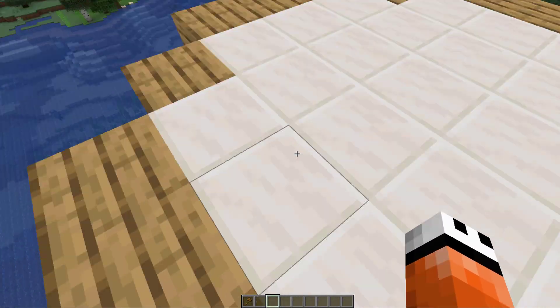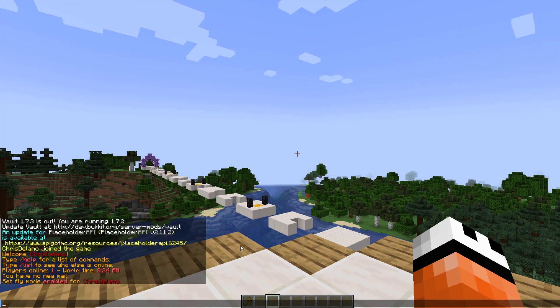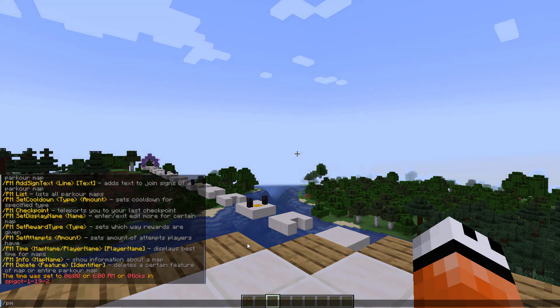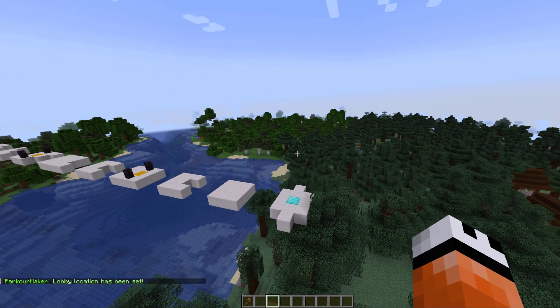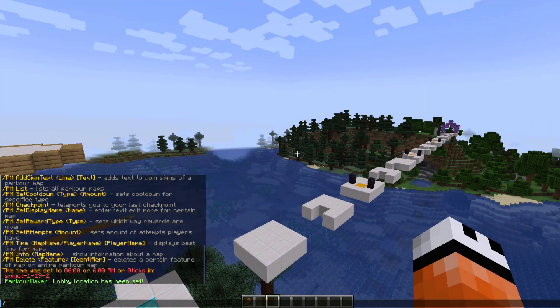The first thing you want to do is create a lobby area, and then once you get there you can do the /PM command — that's going to show you all the different commands. The command we want is /PM set lobby, and then once you've done that we can go ahead and build our own parkour track and do the command /PM create parkour, and then we're going to call it serverminer.